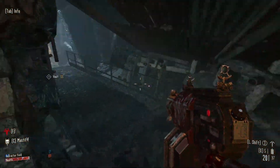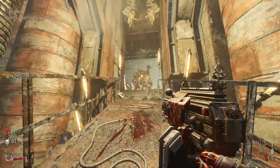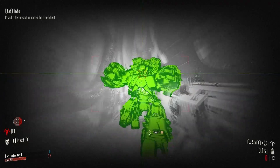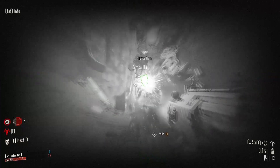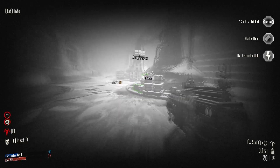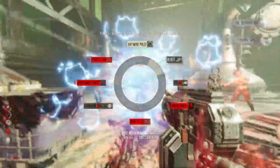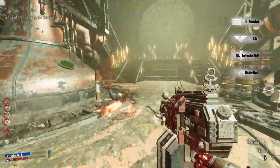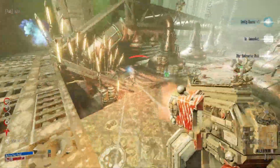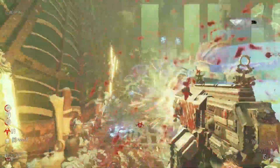On top of the movement options, you have your mastiff which can attack enemies and kill them if their shields are low. You can upgrade your guns — this one here has a ton of ammo, armor piercing, and does a lot of headshot damage. I'm also using a power where my screen goes gray and I get a heat-seeking vision mode with increased crit. There's a selection wheel similar to Mass Effect where you can pick which powers to use.